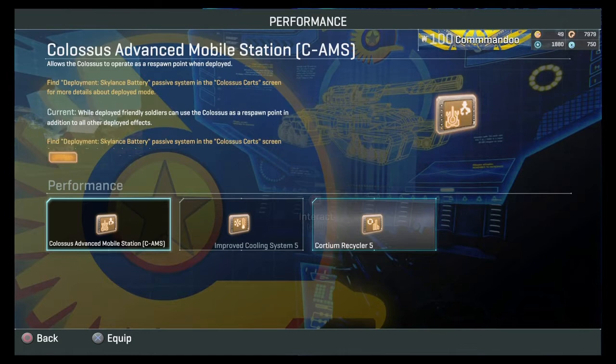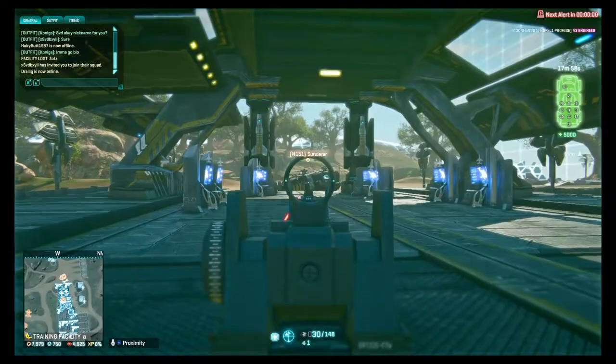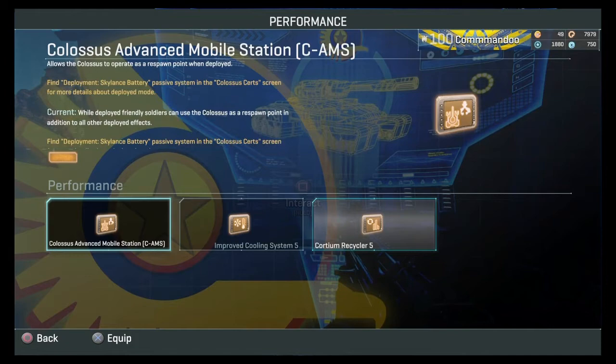The Colossus Automobile Station — that's like having a mobile spawn point, similar to a Sunderer. When it's deployed, people can spawn on it, change class, and so on. This is what the Colossus tank is capable of — it can function as a mobile station with the Advanced Mobile Station upgrade.